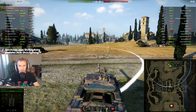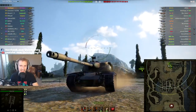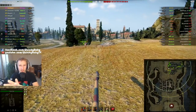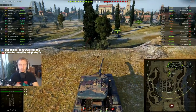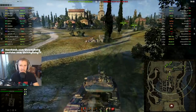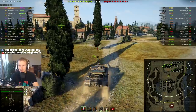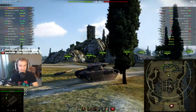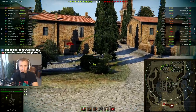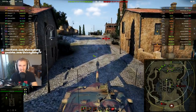Hey guys, it's Quickie Baby and welcome back to World of Tanks. Today I'm playing the tier 10 American autoloading heavy tank — the T57 Heavy. This vehicle is not featured enough on this channel. It's one of the most brutal tanks in World of Tanks and one of my favorite vehicles when you just want to deal damage. The T57 Heavy does it better than pretty much all other heavy vehicles because it has the highest DPM, nearly 3100.